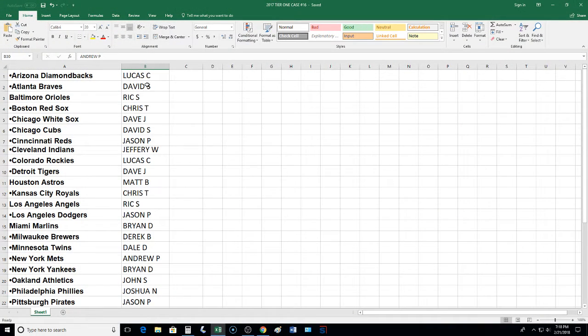We got Lucas with the D-backs, Dave with the Braves — welcome to our breaks, buddy. Orioles go to Rick, Chris with the Red Sox, White Sox go to Dave. We got Dave S with the Cubs, Reds go to Jason. Jeffrey with the Indians, Rockies go to Lucas, Jay with the Tigers. We got Astros going to Matt, Chris with the Royals, Angels go to Rick, Jason with the Dodgers. Marlins going to Brian, Derek with the Brewers, Twins go to Dale.